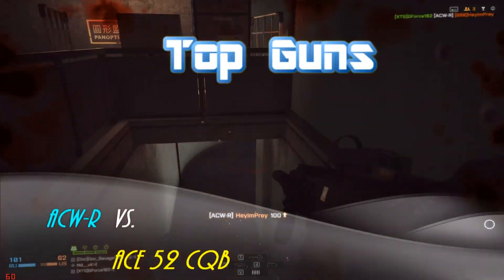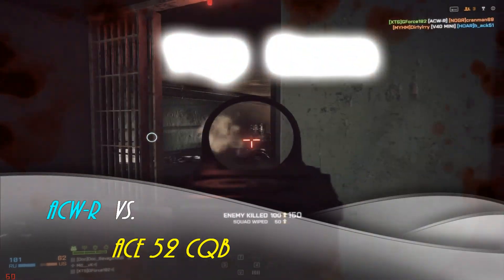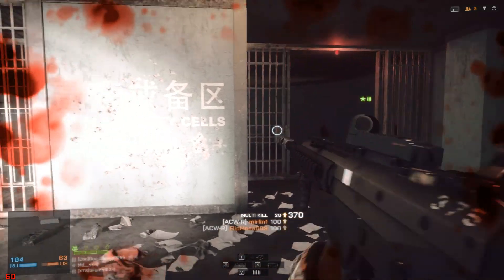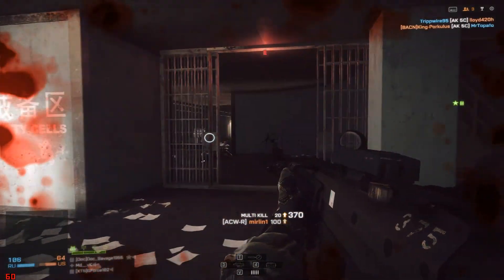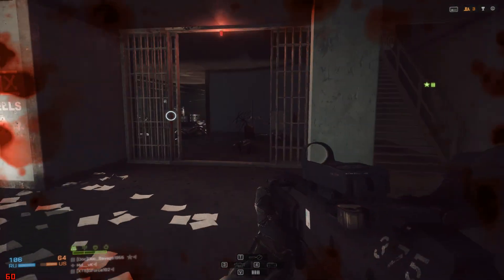This is GeForce from XTS Gaming with another Top Gun comparison between two top carbines, the ACWR and the ACE-52CQB. The first carbine up is the ACWR, equipped with a Cobra sight, a 2x magnifier, and a muzzle brake.